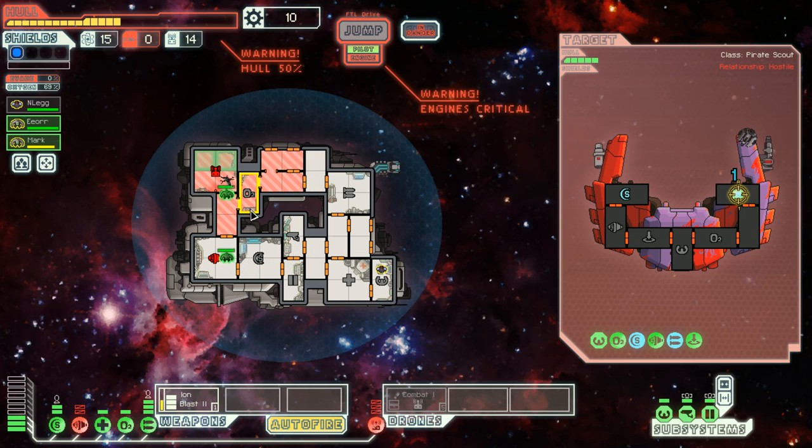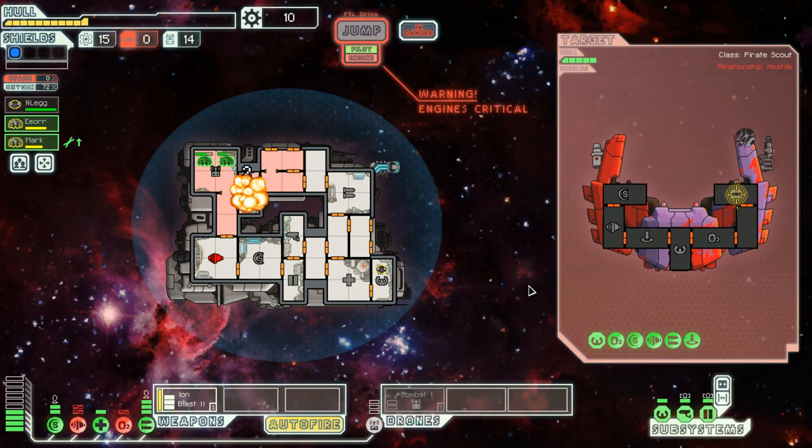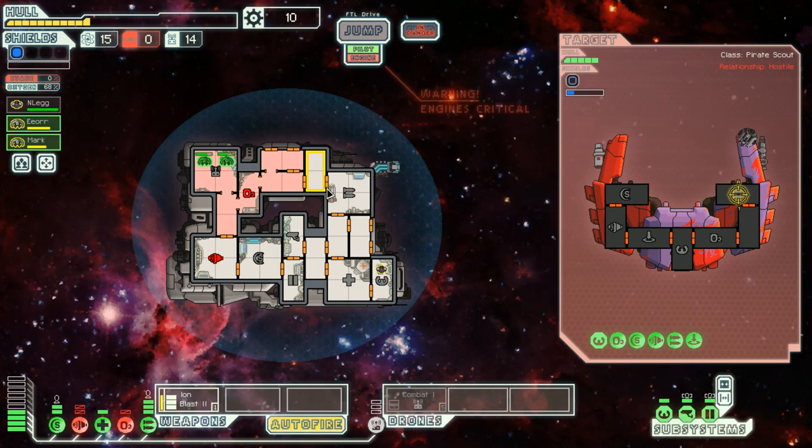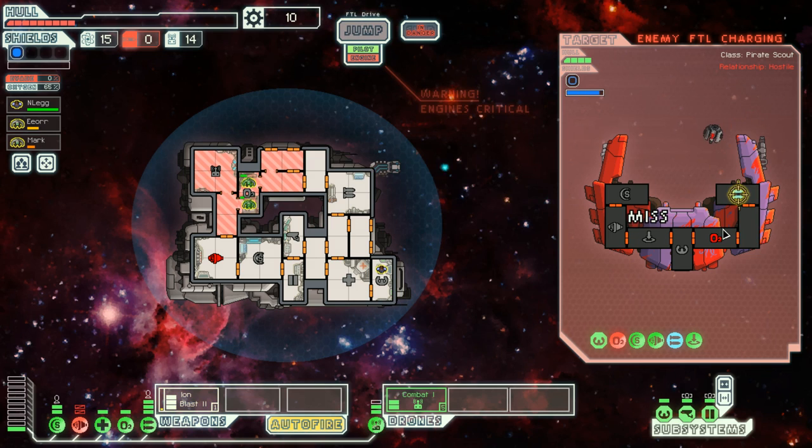We're gonna dig it out here. Send them to fix the drone room, boys. One of these guys is gonna run out of missiles though. Do these guys need oxygen? I don't believe they need oxygen — they can operate in an oxygen-less world. These guys have full health. Let's get our drones back on them, let's not panic. It appears to be powering up to FTL — you are not running from us, are you? And it's critical — okay, we survived this situation barely.